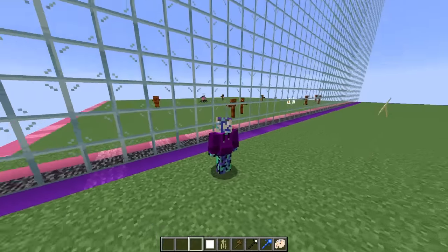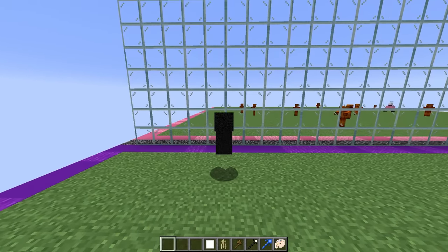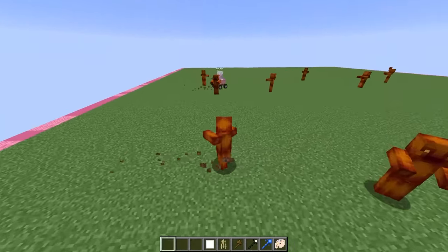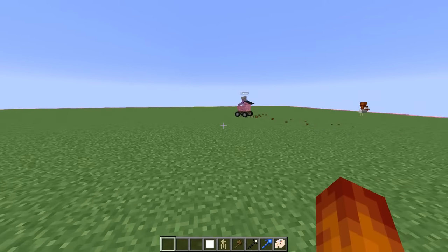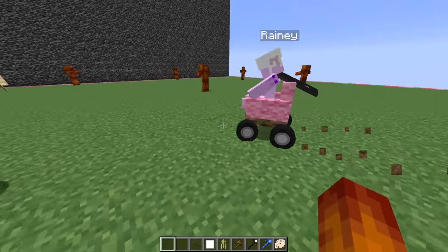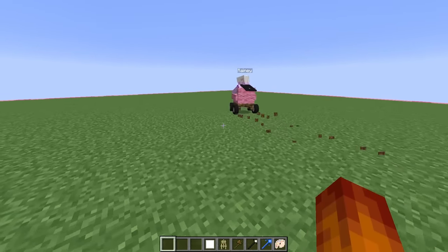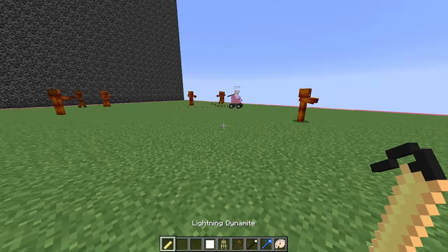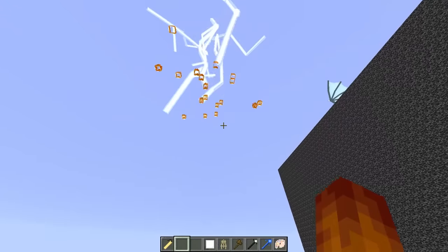We can't just go over to his side looking like this because he's going to see us. So using this one button, let's quickly morph into one of Rainy's lava zombies, just like that. Now let's head over onto his side — we blend right in. He has no idea that we're on his side. This is so funny. What is this guy doing? Is he riding around on a motorized couch?